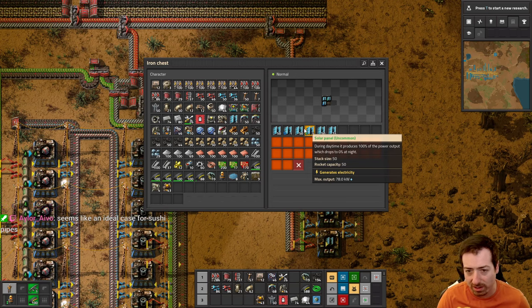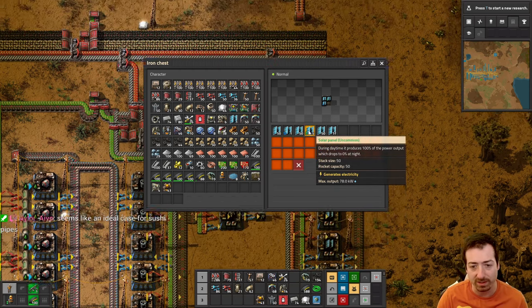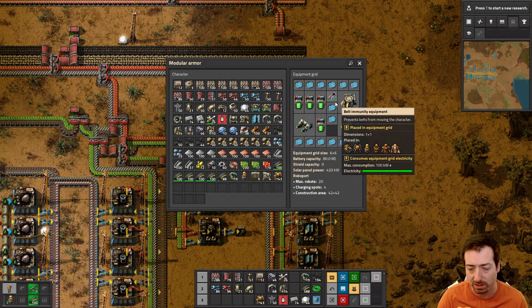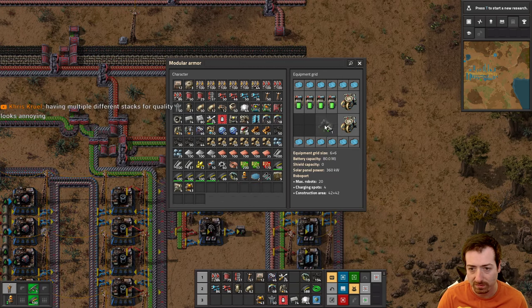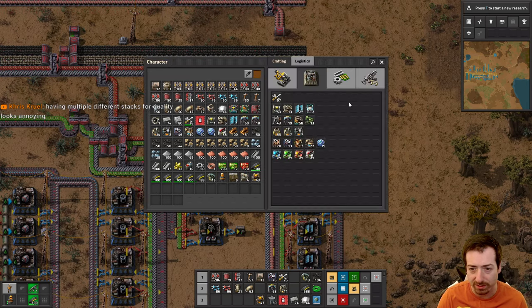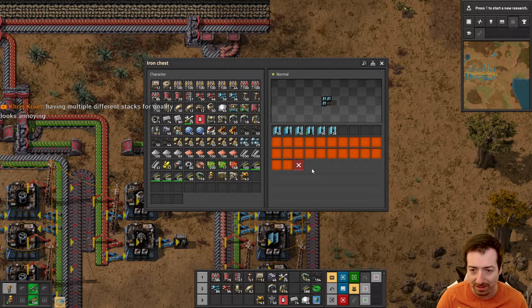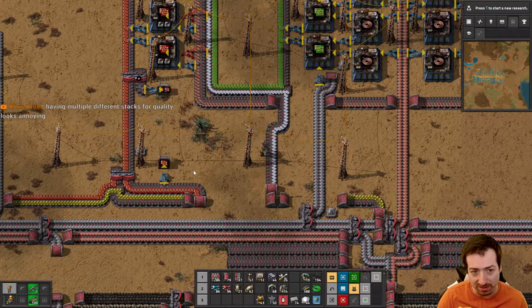We get a 30% boost for uncommon, and then another 30% for 160% power. These solar panels are going to be useful on my first space station, I think. Having multiple different stacks for quality is kind of annoying — I'm not entirely certain how I feel about that. It's necessary, and I think it would be worse the other way, but it's also annoying. Damned if you do, damned if you don't.